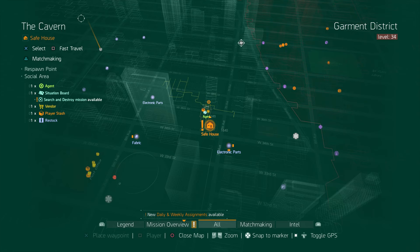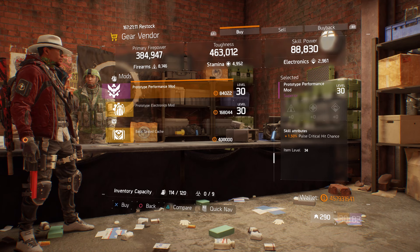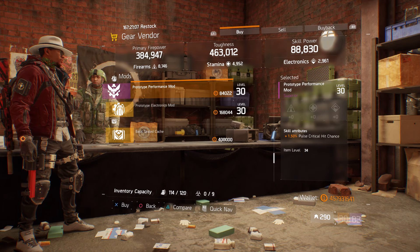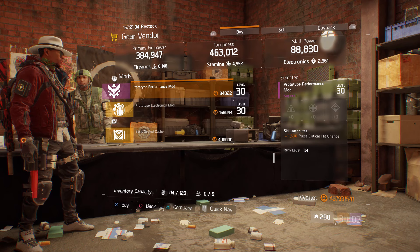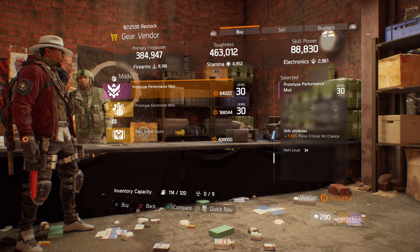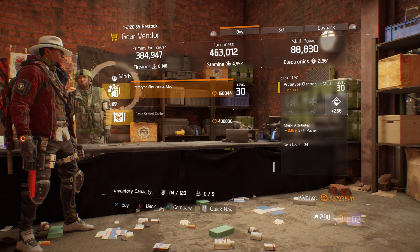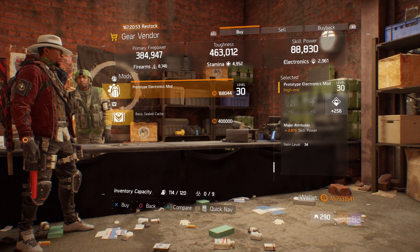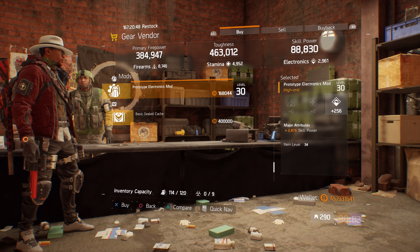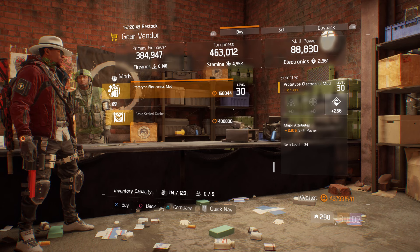For our next gear items, we're going to head over to the Cavern. The gear vendor has a prototype performance mod with 1.50% pulse crit hit chance — the gold mod max is 2%, so this 1.50% is not bad if you're looking for pulse crit hit chance mods. Also here we have a prototype electronics mod with 256 electronics and 2,876 skill power. It's kind of low, but if you can make it work, you can make it work.